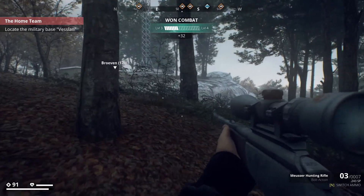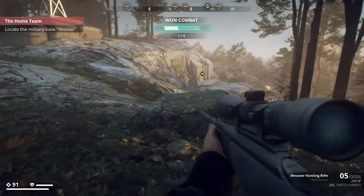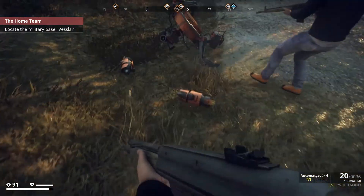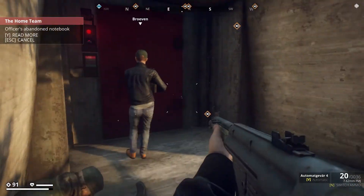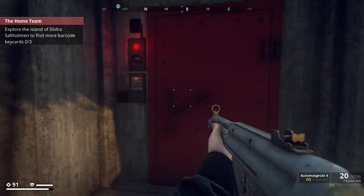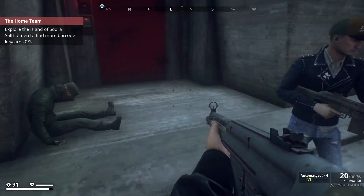Did you take him? Yeah. Let's go down — let's go where it wants us to go. Two shots to the face. Oh hello, soldier. Scan — are we worthy? Let us in. You're scanning me as well. Find three keycodes — we need something. Explore the island of Sodra Salafone to find more barcode keycode cards. So we obviously got one, we need three more.